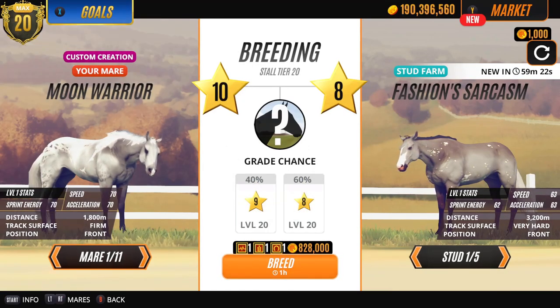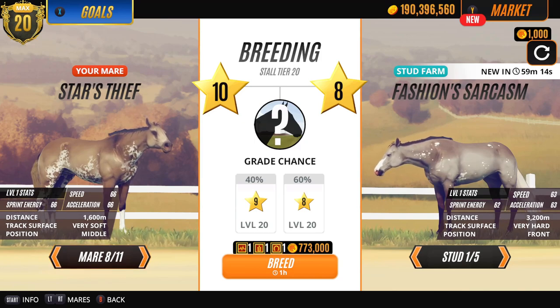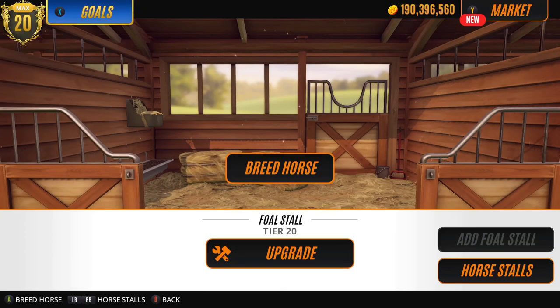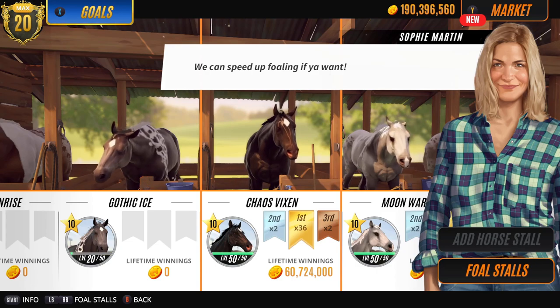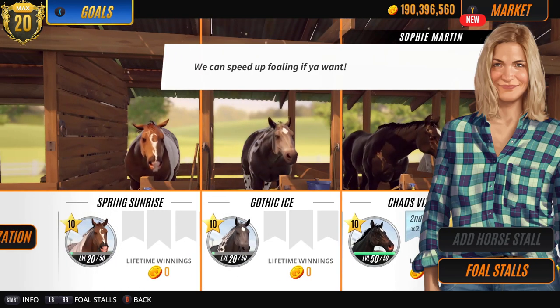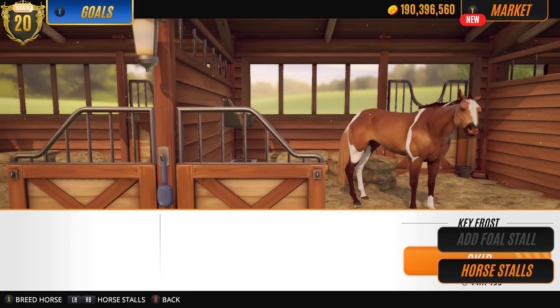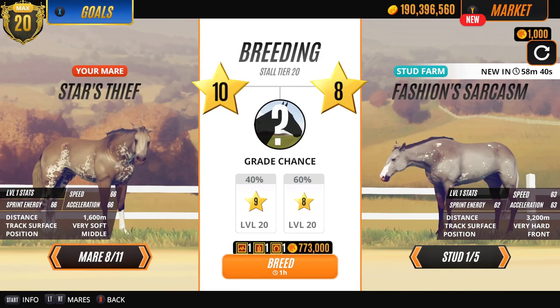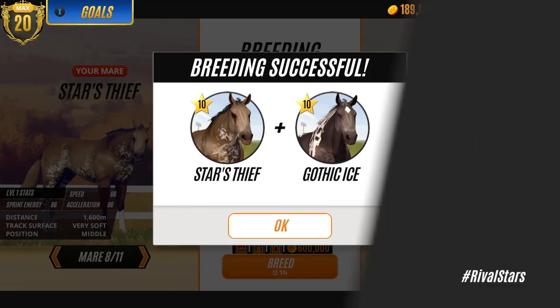Let's set up another one. Let's choose a mare first - who do you think we should do? Now I really like Star's Thief. I'm gonna have to change my stud I think. You know who - oh yeah we should try Gothic Ice I think. So there's no inbreeding going on. We'll get those two going and then we have one more.